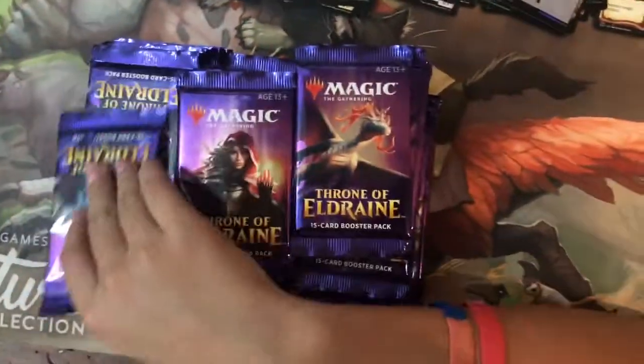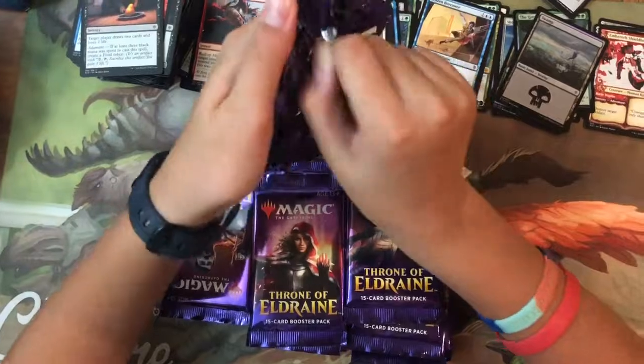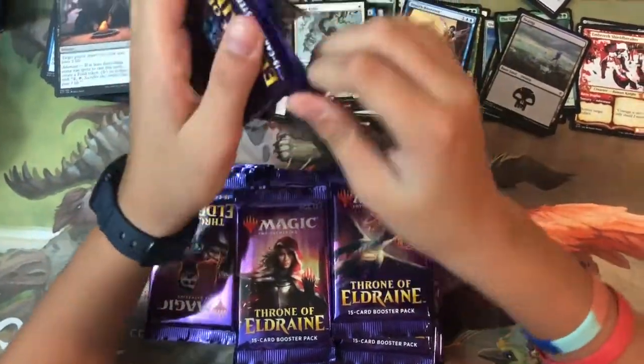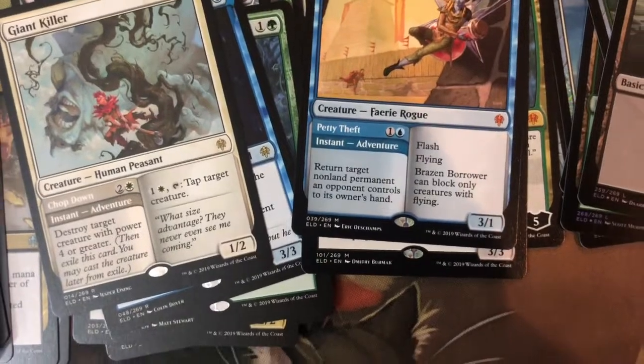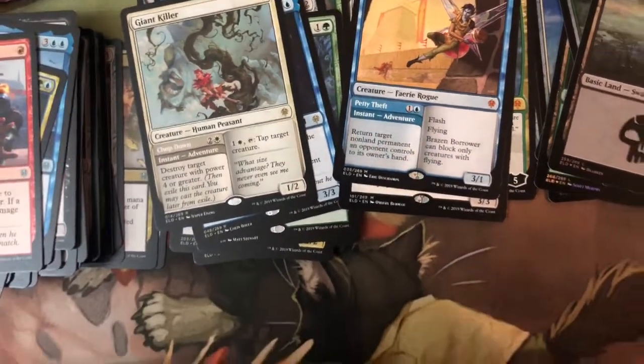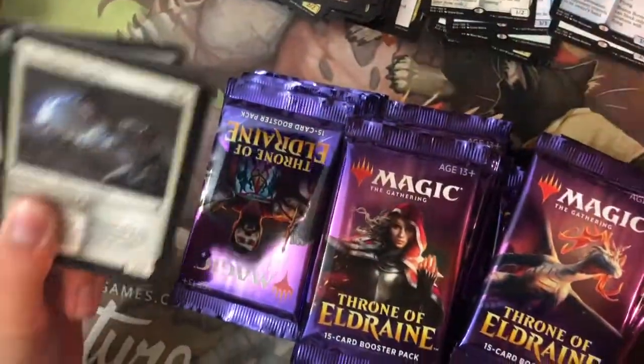Brazen Borrower — it's kind of like the Standard version of Vendilion Clique. Three mana, flash, flying — can't replace a card from your opponent's hand, but you can bounce an opponent's permanent.